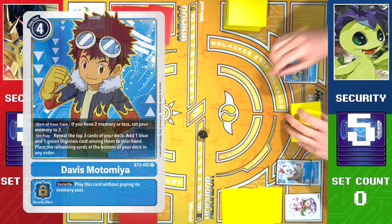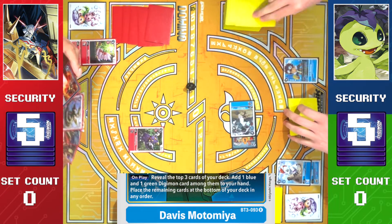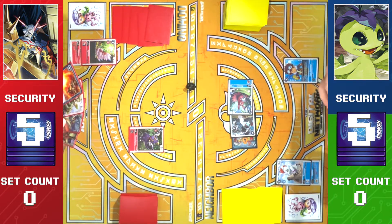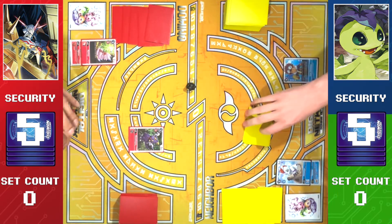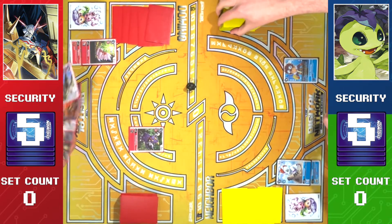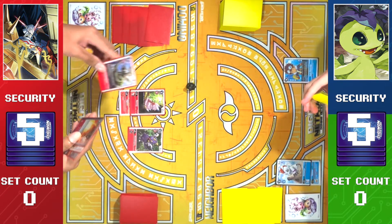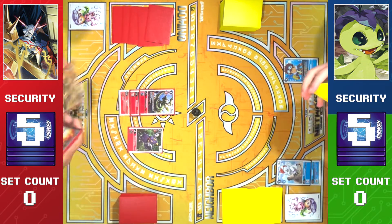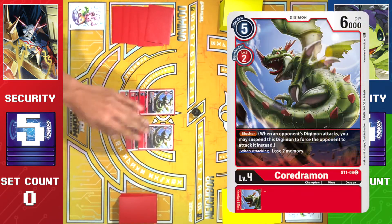We're gonna play Davis. Give me two — reveal one, two, three. With this hand I'm gonna take the Elecmon and put the rest to the bottom. I will draw for turn. Let's promote. We'll go into Quadramon for two and draw. And we'll go into Quadramon for two — you got your three. And draw.